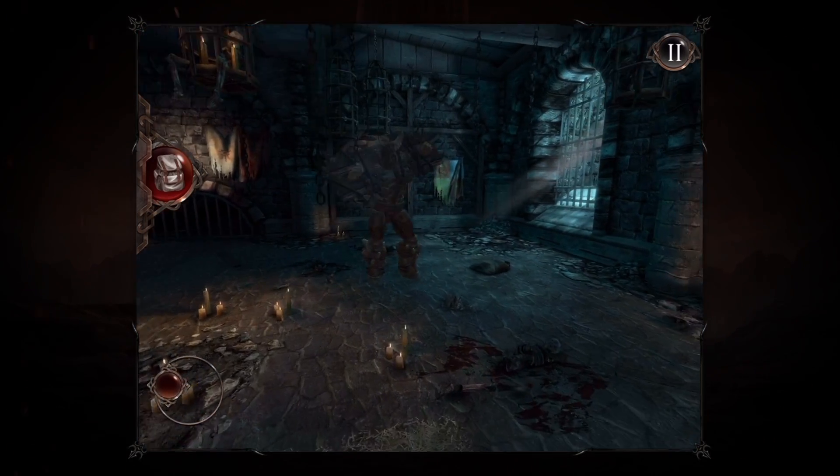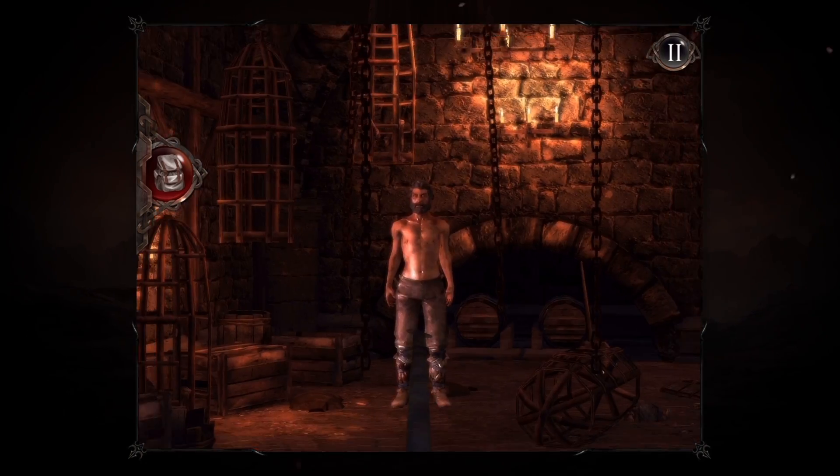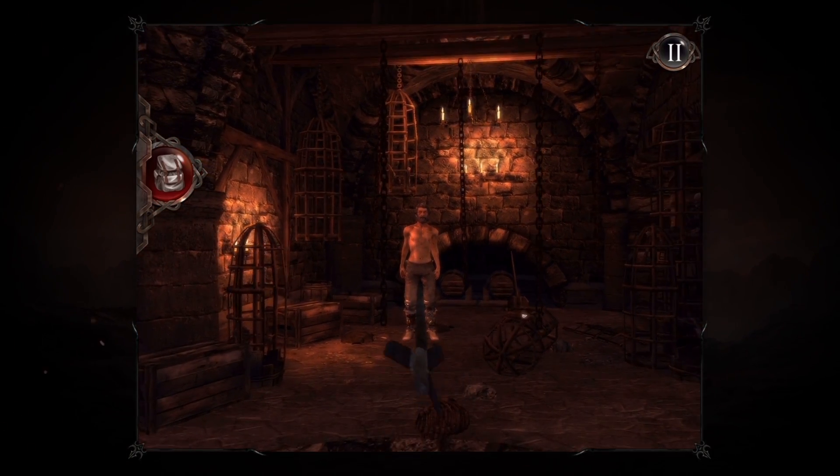This otherworldly prison is guarded by demonic creatures. With no weapons to fight them, only your cunning stands between you and another painful death.